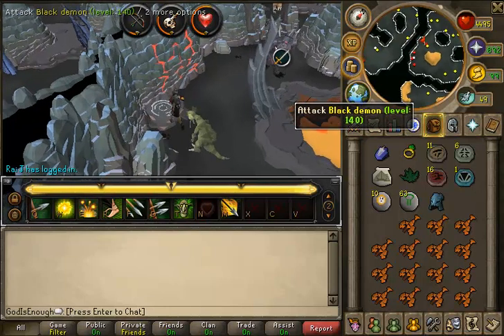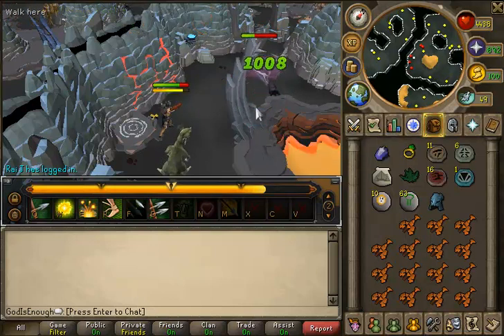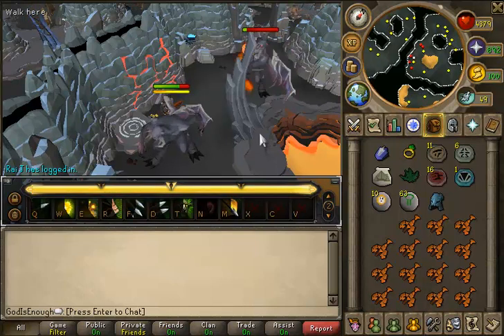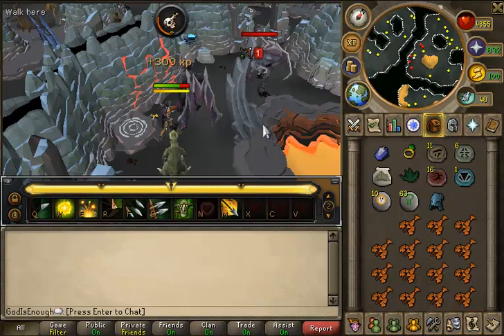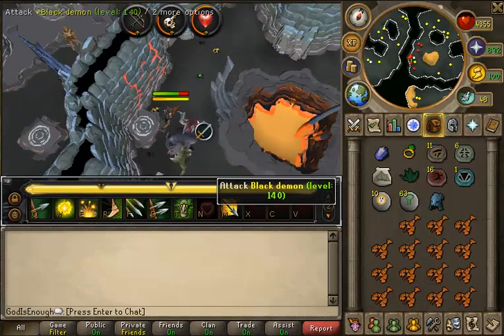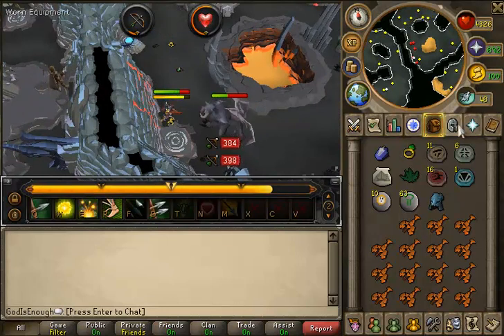If you miss a couple of ticks where you normally use abilities, you'll use up a small amount of ammo. But you can buy the Harlander tar on the GE for about 120 GP each, so it's not very expensive — roughly the same price as Royal Bolts when using the Royal Crossbow at level 80. I've found that the Red Salamander is far more accurate and hits far harder than the Rune 2H Crossbow, so I'm very glad I picked it up.